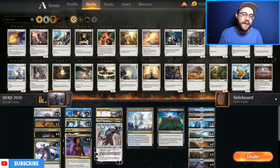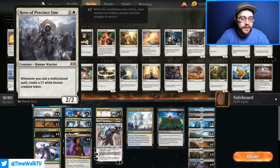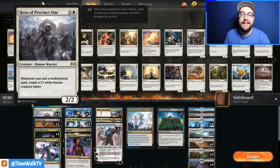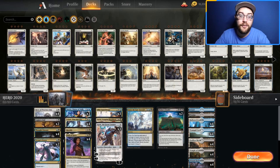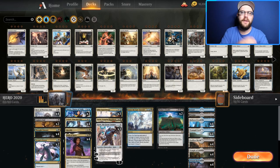Welcome into Arena — we have the Esper deck lined up, ready to go. First and foremost, we have Hero of Precincts One: a two-drop 2/2 that, when you cast a multicolored spell, gives you a 1/1 token. We have a bunch of multicolored spells in this deck.